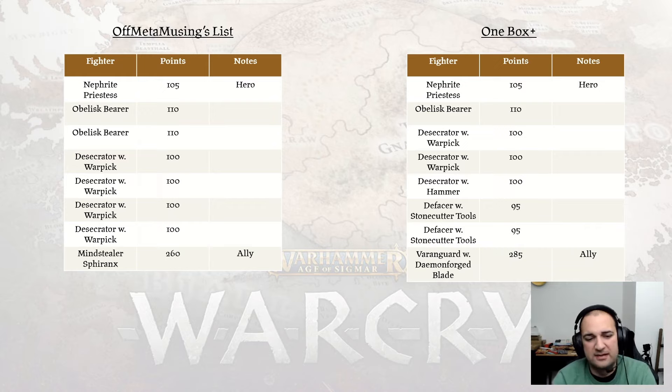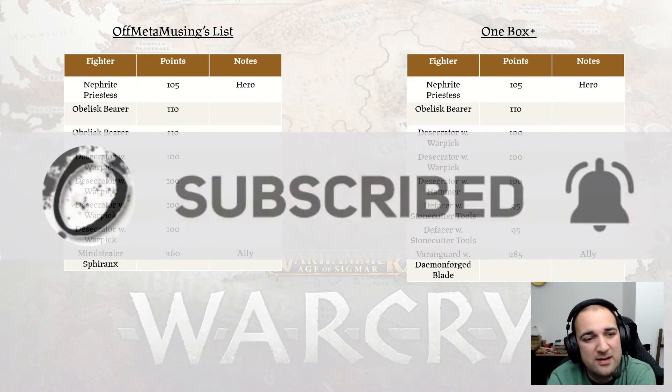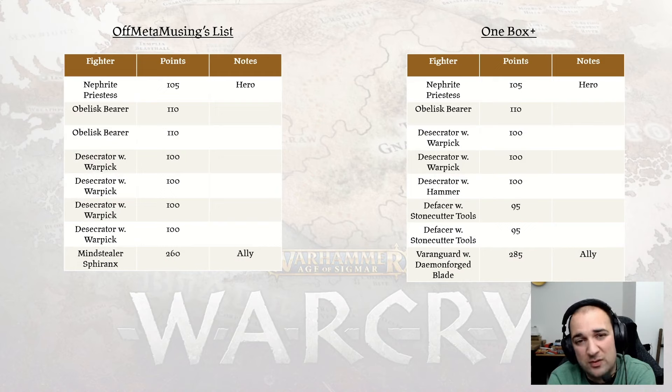Overall, the Jade Obelisk have what it takes to be a strong warband contender in competitive standings. Whilst they may not have cheap chaff fighters, they have some of the hardest-hitting medium fighters in the game — no bad fighters that opponents can easily pick on. If you're across the board from them, you have to be very sure you can kill them in one attack; otherwise your fighters will fall to the return damage. If you want more Warcry and warband breakdowns, please like and subscribe, and let me know what you think about the Jade Obelisk, how you'd build them, and what allies you'd take, down in the comments below!